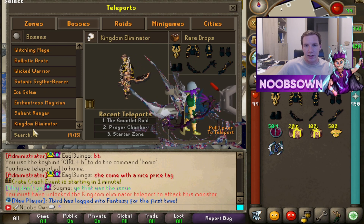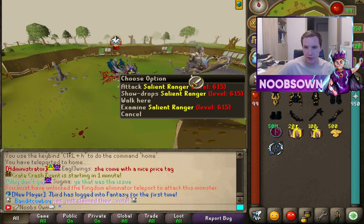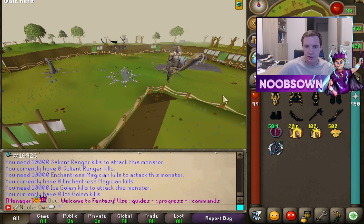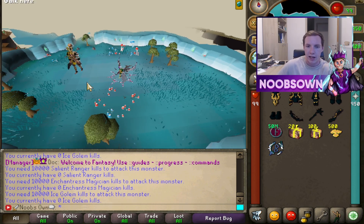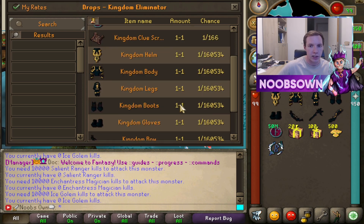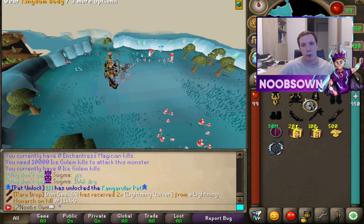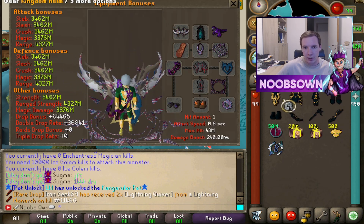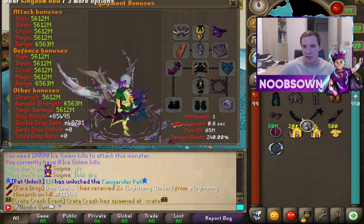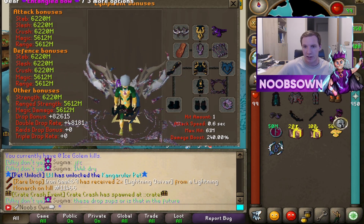We still have one more boss to check out: the Kingdom Eliminator, costing 5 trillion cash to unlock. The drop table here shows 1 in 160,000 for this beautiful armor set — I already have it in my inventory so we can check the stats. Going to my equipment slot, my max hit is currently 43 million; equipping the kingdom set upgrades that to 65 million already, without even changing my weapon. The kingdom bow is actually lower than the entangled bow, which is interesting.